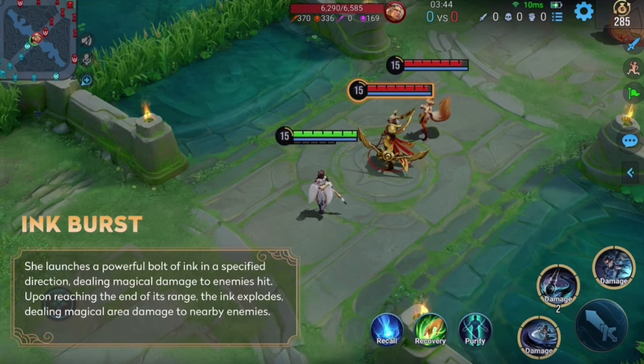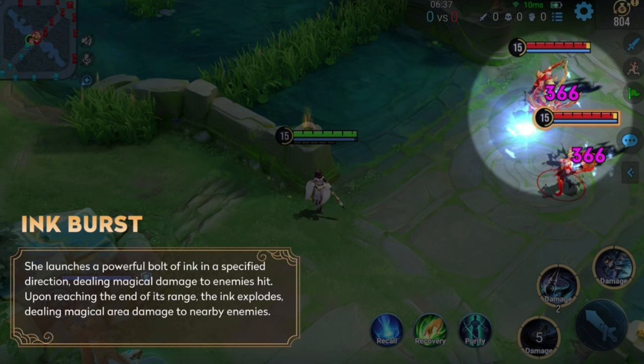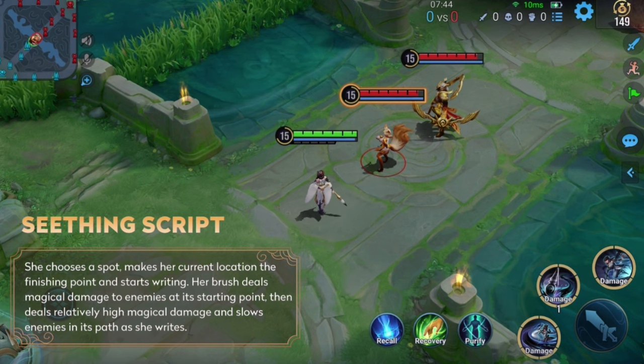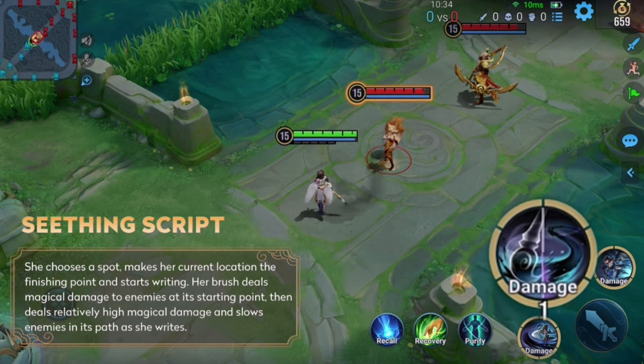Skill 1 is her main spear. It deals damage to enemies in a line, and when it reaches its farthest point, it deals damage to enemies within range. Skill 2 is a stock skill that deals damage to and slows enemies in a line. The brush deals the most damage at its starting point and can stock up to two uses.